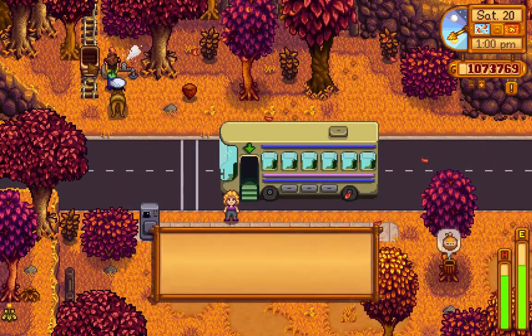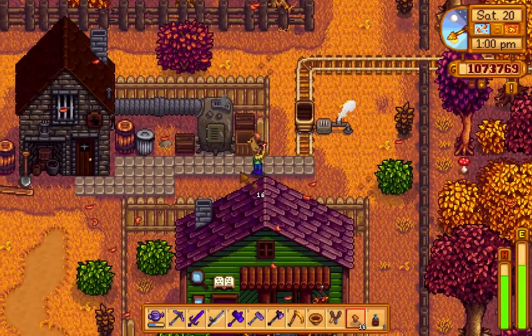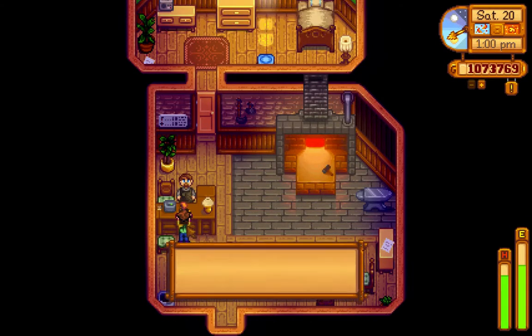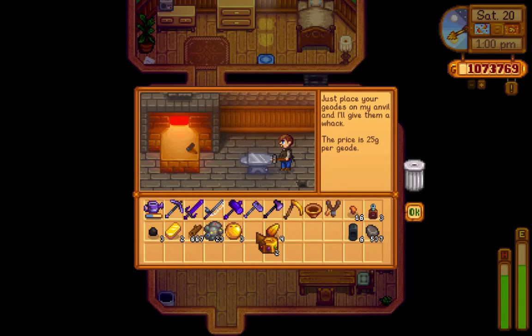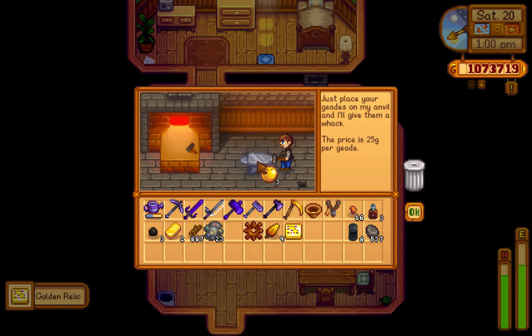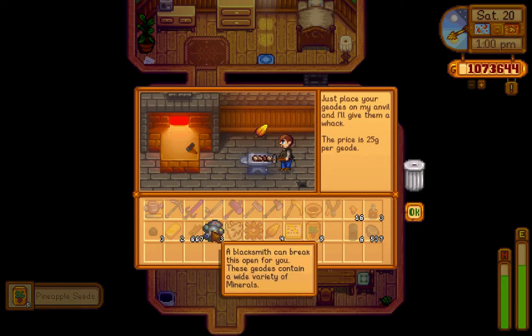Pam looking good as ever. Town - oh whoops, garbage can. Lewis, you just came out at the worst time. Let's process all this stuff - look at all those omni geodes, that's crazy! Rusty cog which I don't need. Golden relic which is good even though I already donated that. What is that? Oh, looks like a fossil for the other museum - that's perfect. Five pineapple seeds - also perfect! Mahogany seed, earth crystal.